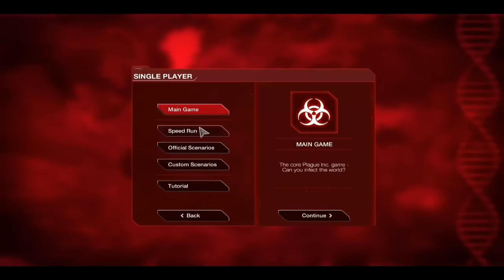The new modes include a speedrunning mode, official scenarios, and custom scenarios. Custom scenarios are going to be very interesting, as you'll be able to share them with others once created. The official scenarios will be things like on the mobile version — which is the original Plague Inc — with things such as H1N1, HIV, global warming, and so on.